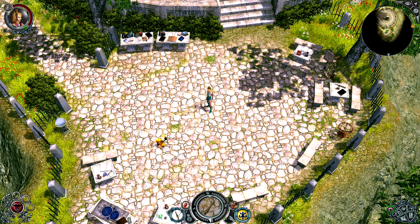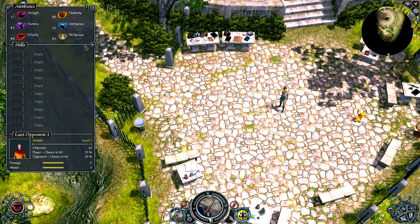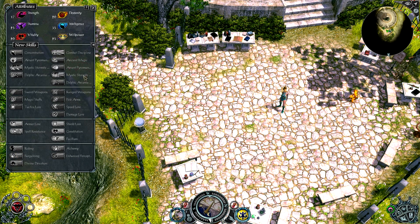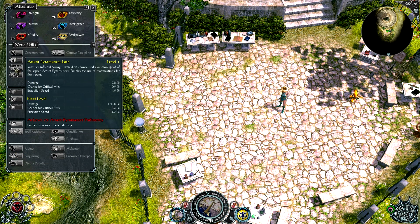Around the Divine Gift are spots for Relic Gems. I don't know too much about them, but from the ones I found playing, they gave me an armor bonus and a bonus to a skill. You can press C to go to your Character Sheet. Skills are all empty right now because I haven't leveled at all, but when you level up you get to pick a skill.